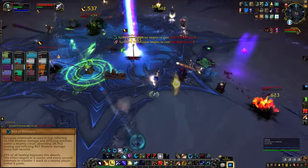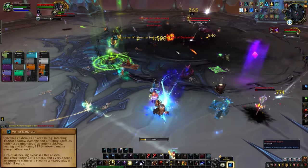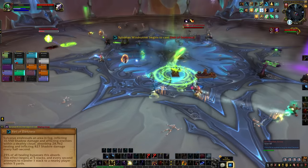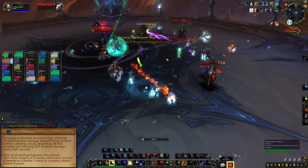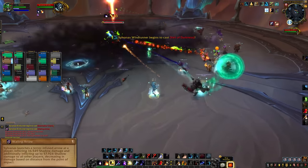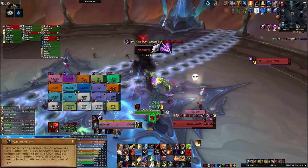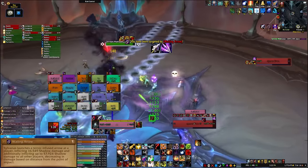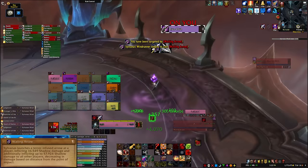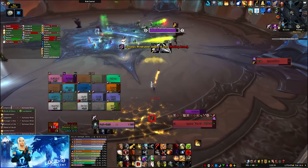Sylvanas will also use Veil of Darkness. She disappears briefly and reappears somewhere on the platform, creating a very large shadowy AoE. If you get hit, you'll take a lot of damage and get a healing absorbed debuff, so healers need to heal it up as quickly as possible. There's also a tank swap mechanic called Wailing Arrow. The boss targets the tank with aggro and after a short delay fires the Wailing Arrow, dealing a large amount of damage to the tank and raid-wide AoE damage that is reduced the further away you are, so the tank with Wailing Arrow just needs to take it away from the group.